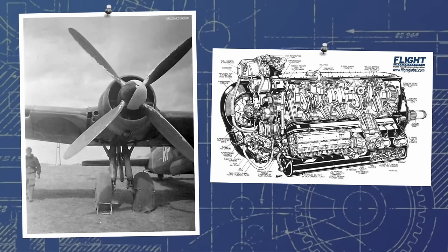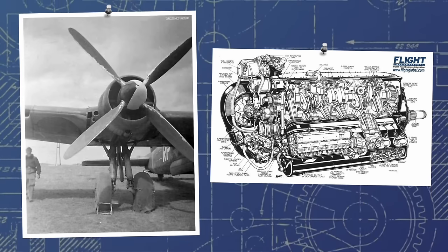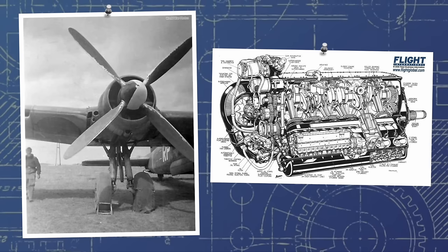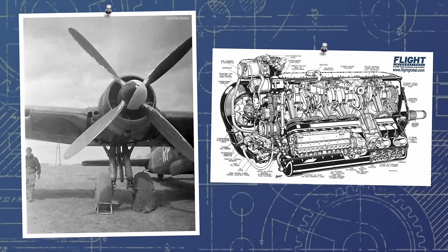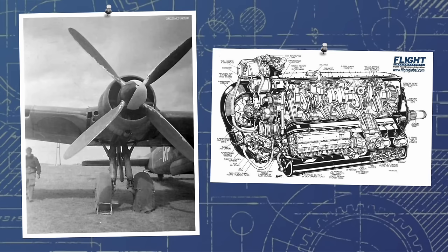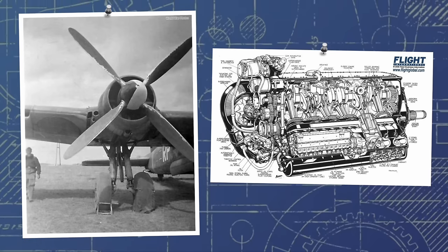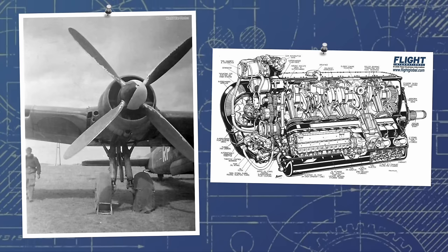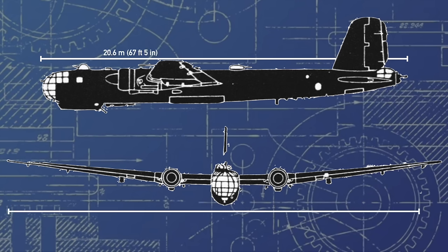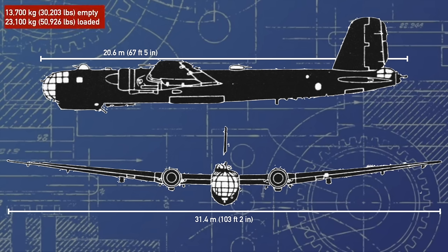The initial dream of evaporative cooling had been just that — a dream — as the heat output of the DB606s was truly extraordinary and far more than the optimistic evaporative cooling system could deal with. Even with the enormous annular radiators supplemented by two further wing radiators outboard of the nacelles, the heat could barely be kept at bay, and high engine temperatures would be a hallmark of the 177 throughout its entire service life. This pre-production prototype was 20.6 meters in length and 31.4 in span, weighing 13,700kg empty and just over 23,000kg fully loaded — a weight that would rise by an astonishing 10 tons by the time it ended service.